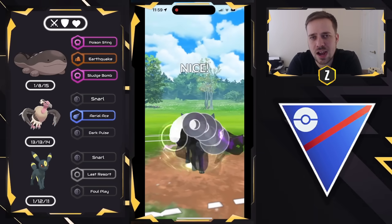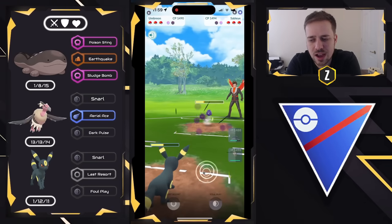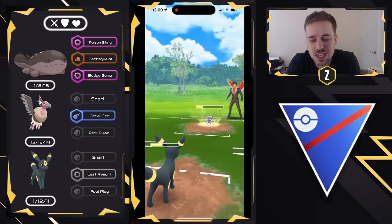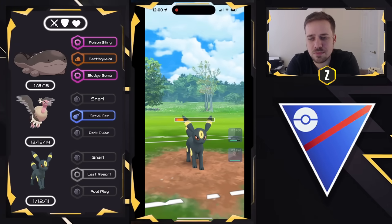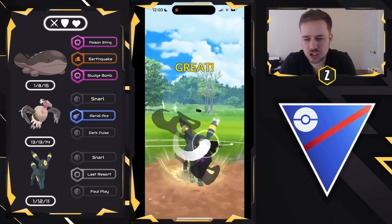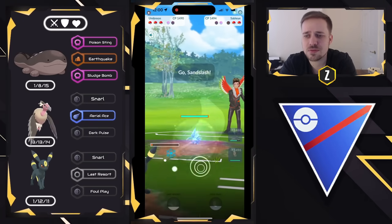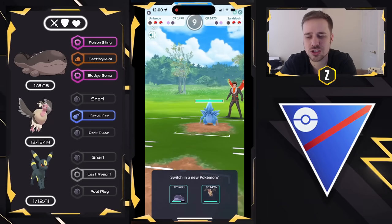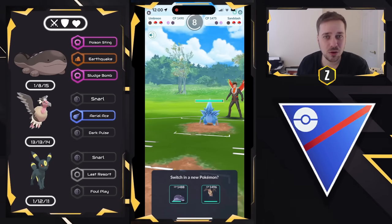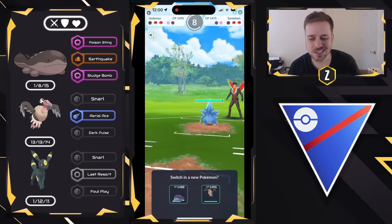They're not swapping out either, which gives me the opportunity for maybe a Mandibuzz sweep. I try for the CMP tie to get rid of Sableye — maybe Clodsire will have a better matchup. They go for the double Return, so I go for Foul Play which is enough to take out the Sableye. There is a Steel on the back — it's Alolan Sandslash with Powder Snow. I'm going to pause here because this is a good learning lesson. We have a one-to-one shield situation and Alolan Sandslash with Powder Snow is on the field. This is not Shadow — this is Normal, which I think can survive an Earthquake.